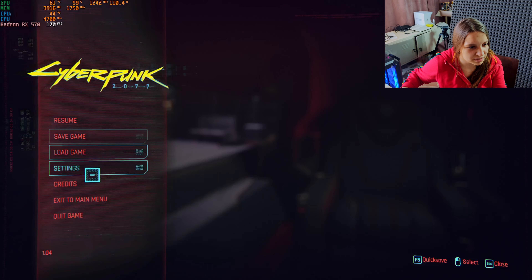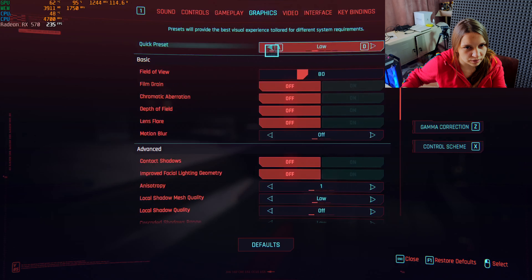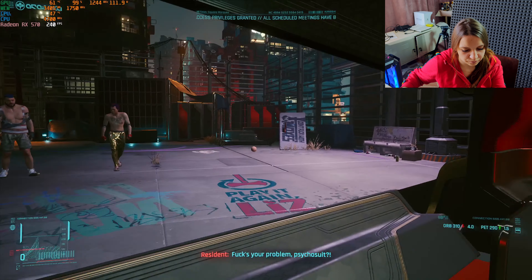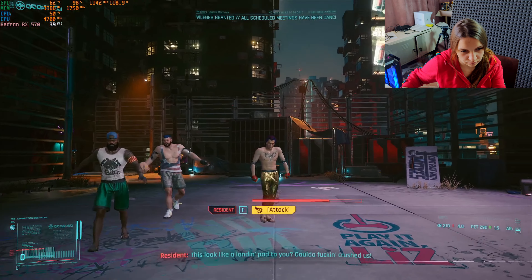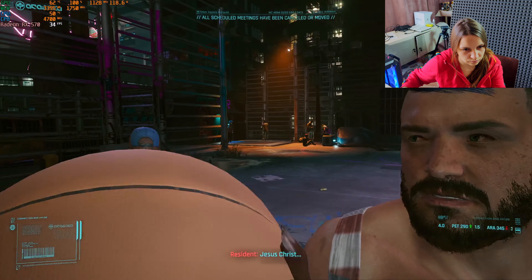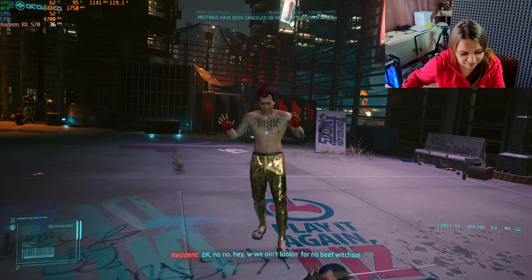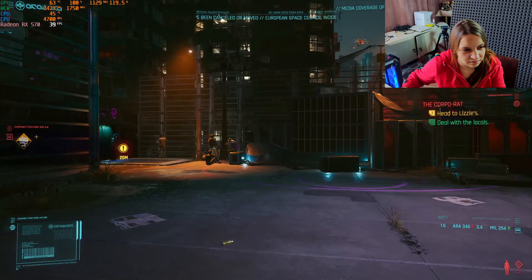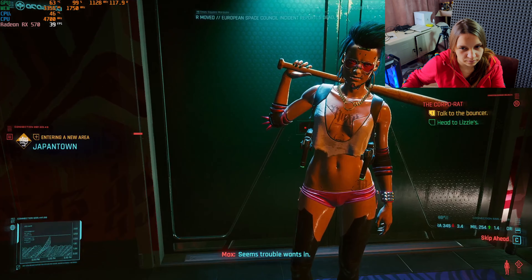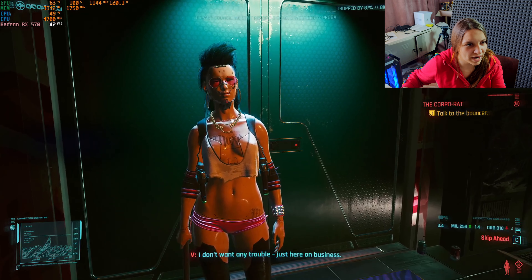Let's check our preset — we're on ultra, but let's go on low first. 35 frames! Going to Lizzy's bar is the first time I don't play on street. 42 frames! This is on base clock, everything is stock here.